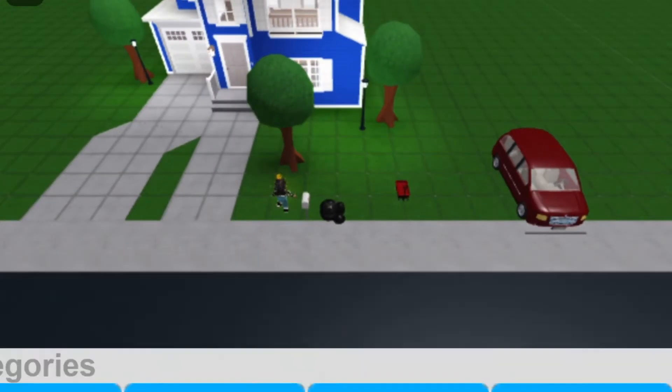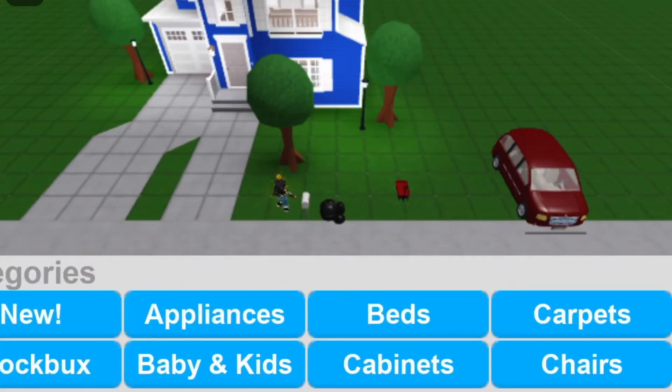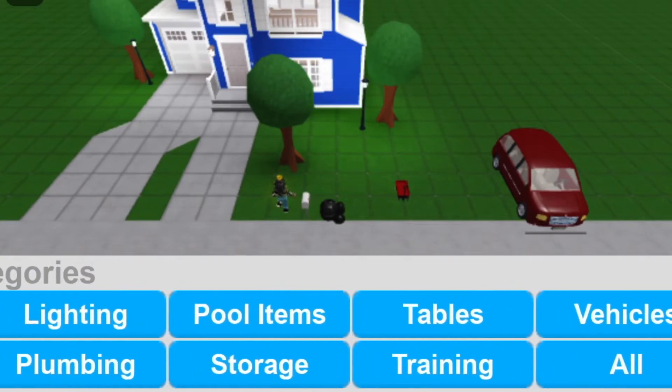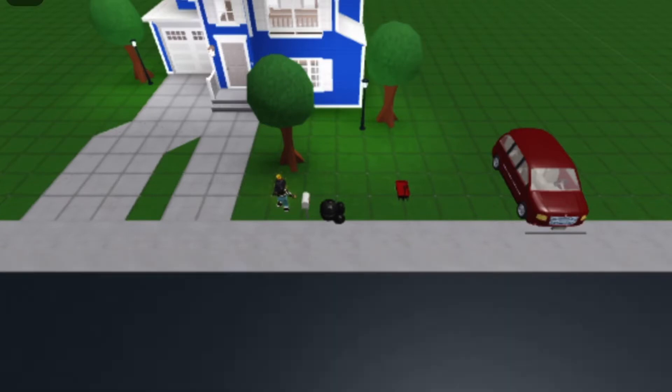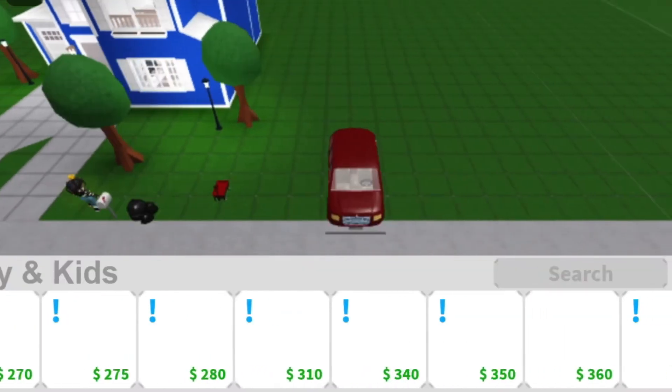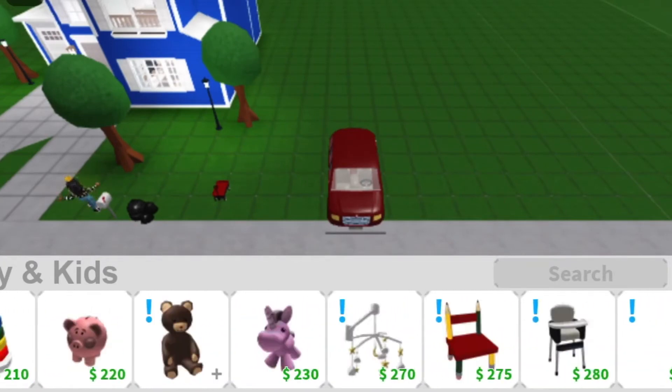Back into build mode — we already did everything in the New category. Now we're going to — oh my god, it says Baby and Kids! I'm so excited. We're gonna go into the Babies and Kids category. There's a lot of stuff, so I'm gonna be placing everything down.